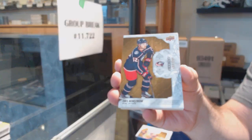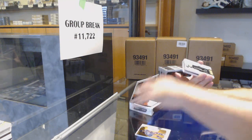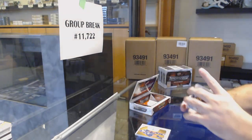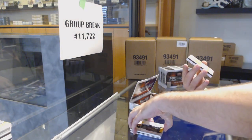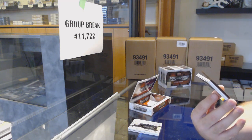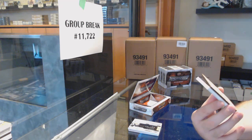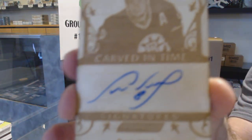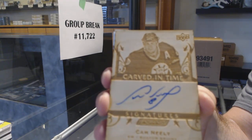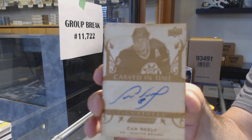For the Penguins, Teddy Bluger, $2.49 — well, that didn't take long. Carved in Time Signatures for the Boston Bruins, Cam Neely. I know there wasn't a big checklist on this, to be fair. Cam Neely, Carved in Time. That's a big new addition they did this year — big fan of it.